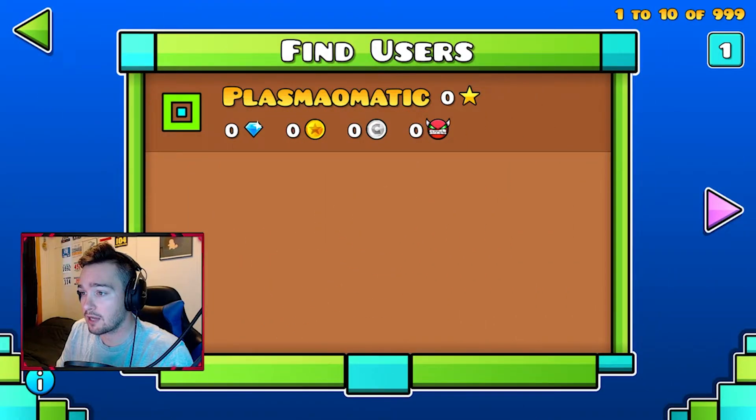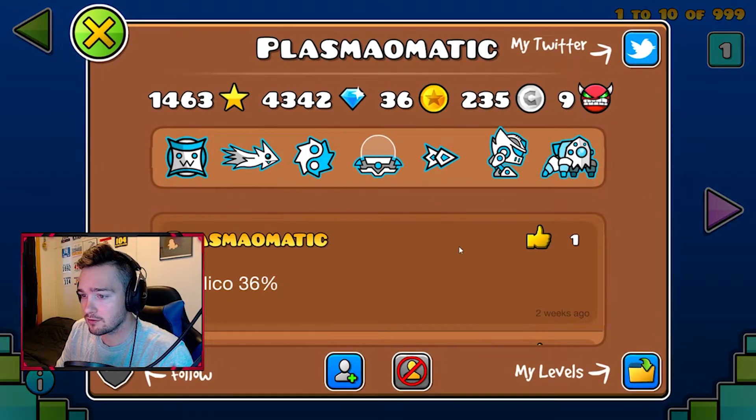Kicking off today's video we got ourselves plasma-o-matic — a little bit hard to say, I had to practice a couple times, not gonna lie. Let's see how your icons are. Very interesting, we have some potential here — not a bad icon set. The UFOs are catching my eye a little bit, the color scheme's kind of working, I think I'm digging it.